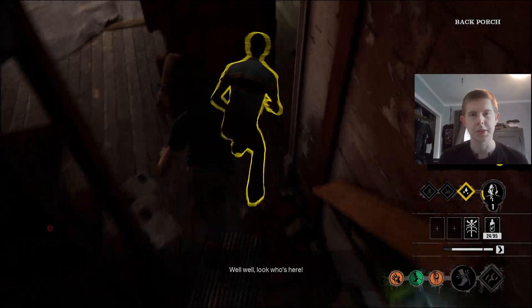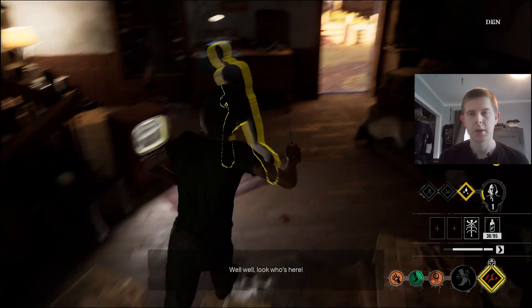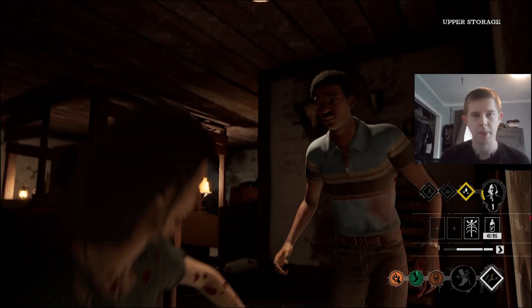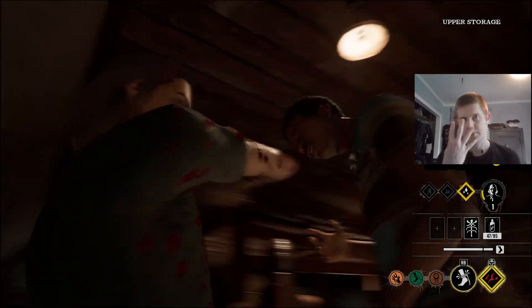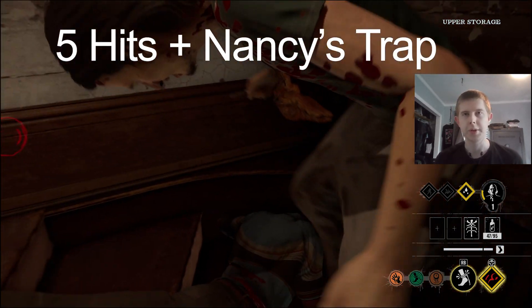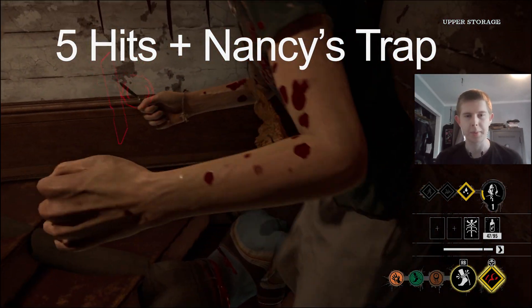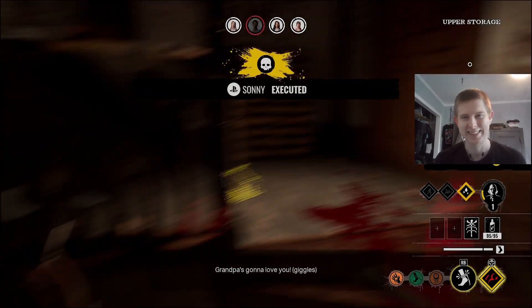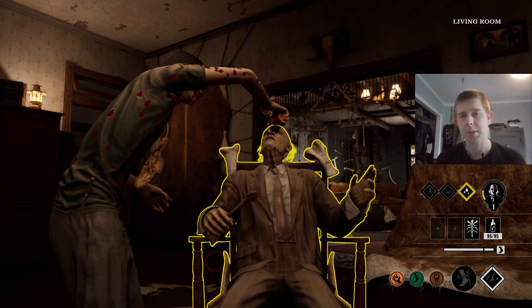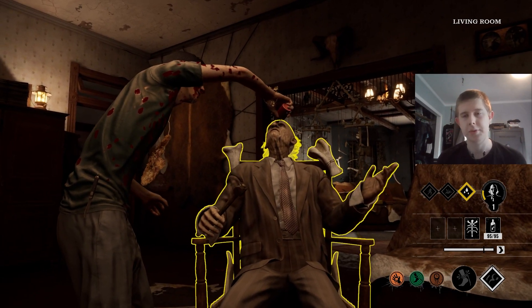Hit him twice, three times, four times. Chase and Sunny — remember he's trapped up here. Look at that — four hits and he's dead. Already off to a good start with Hitchhiker. We're gonna feed Grandpa and then put the last trap on the front window — not the side window, because that doesn't do anything.